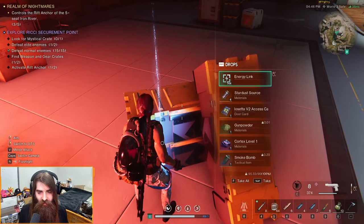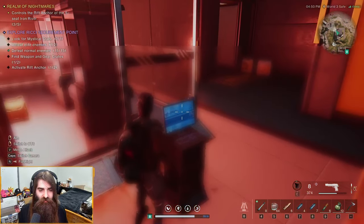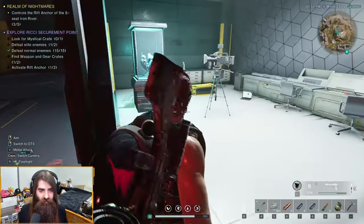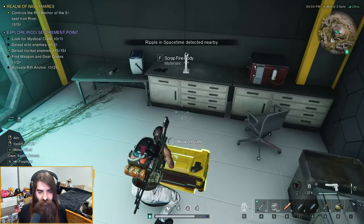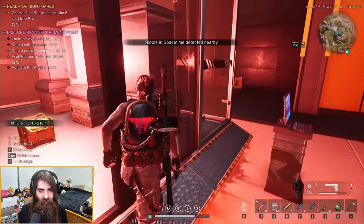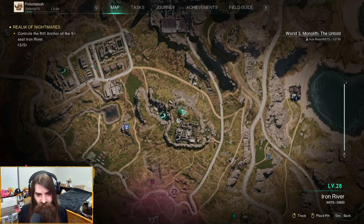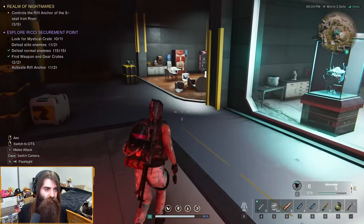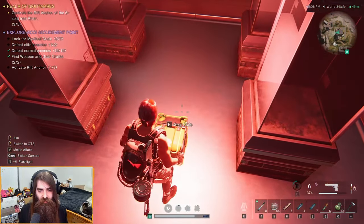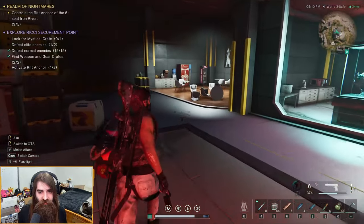So we have the elite for the Rec Securement Point's access door. Interesting — now we have the weapon crate as well, and in here there were the gear crates. That's right here in this building in the Rec Securement Point — you have the weapon crate, then we gotta get this thing here. It opened — let's go! Gear crate: you just talk to the thing, it beeps at you, you get the gear crate as well. Very nice.